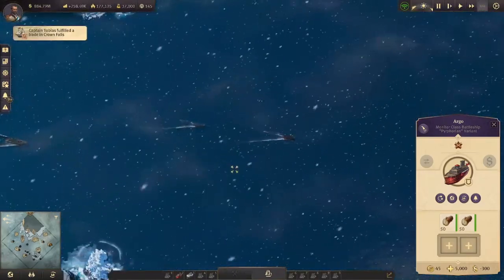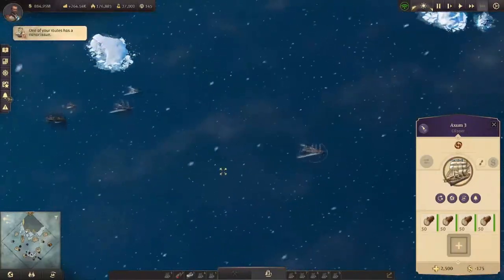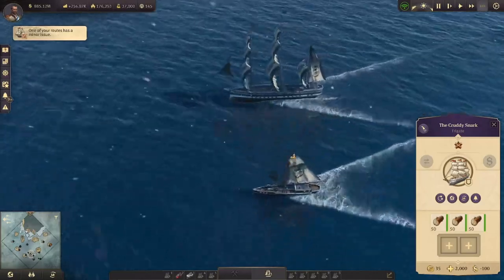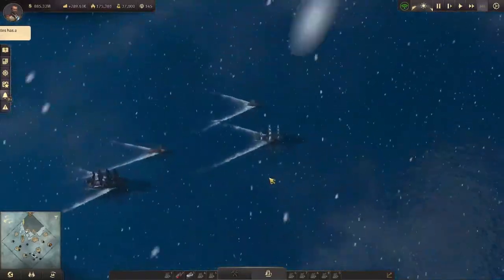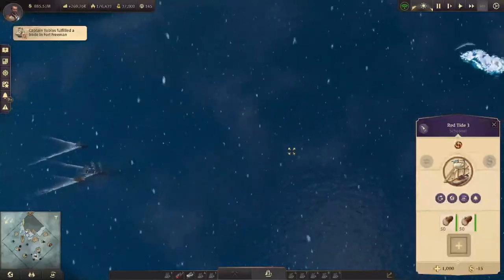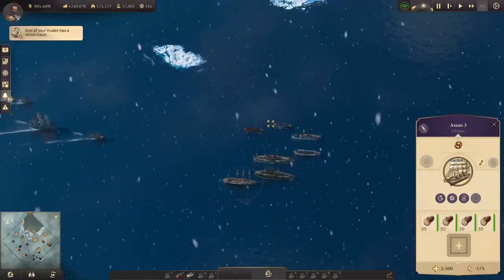Let's see how the other ships end up. It's probably going to be the Monitor Class Battleship, followed by the Flak Monitor, the Battlecruiser, then the Clipper, and then your guess is as good as mine. It looks like the Frigate might just be leading. The wind has now changed from against the wind to a quartering headwind, and you can see that changes a lot. We can tell that the sailing ships are very slow against the wind — except for the Clipper.